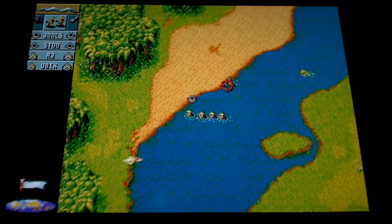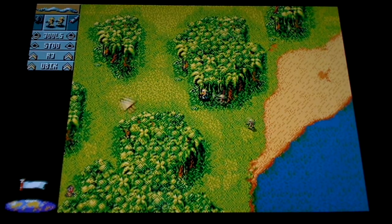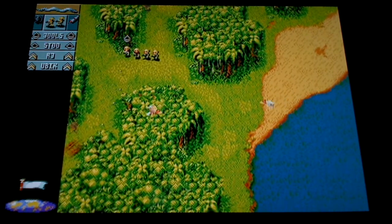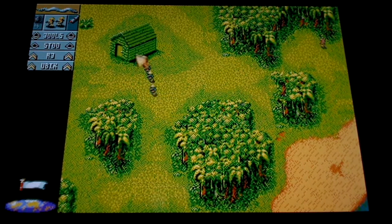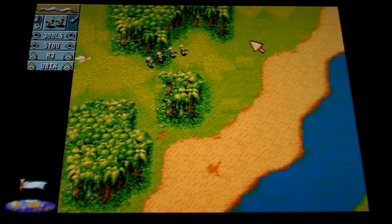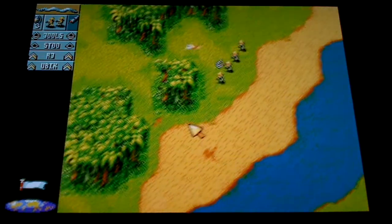Luckily he followed us — hopefully he's not going to be able to fire. No, that was lucky. The enemy got stuck behind a tree. Someone's hiding behind us. Don't block the grenades — we need those. We've got the grenades. The door has come off. Unfortunately it seems there are still enemies over here.